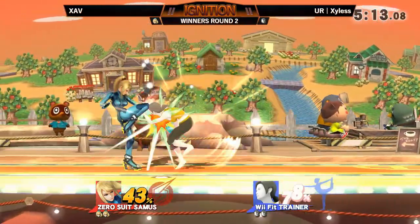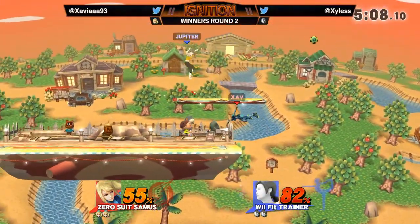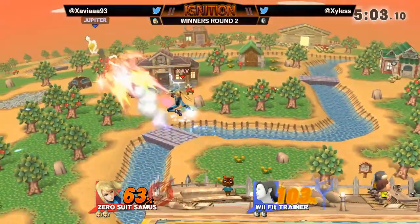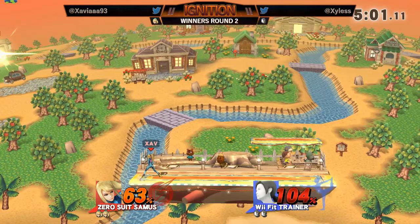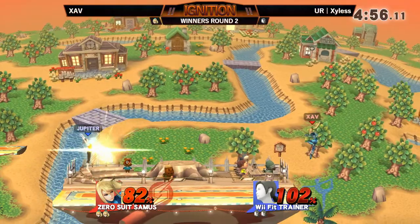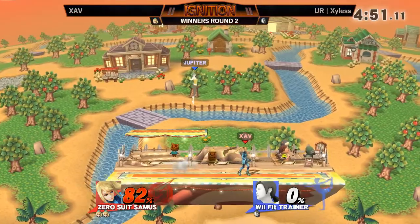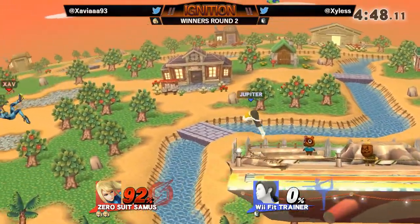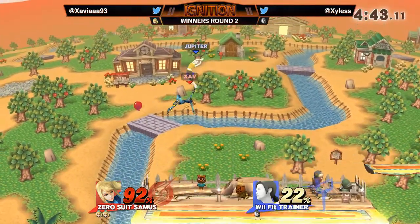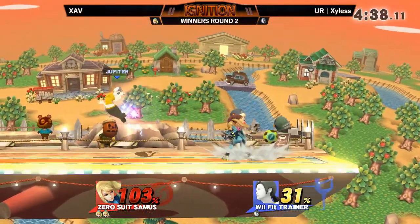We can talk about this neutral. He tried to get the down tilt — Xylas tried to get a down tilt, but because it extended so far, that means that's a free grab, just come here. Oh, the back air, not gonna close it out quite yet, but putting Xylas in a scary situation. XAV is just really good at executing those reverse rush back airs and placing them in the right spot.